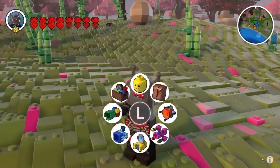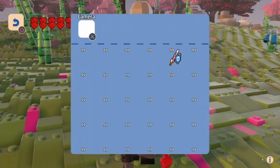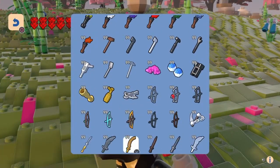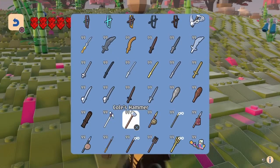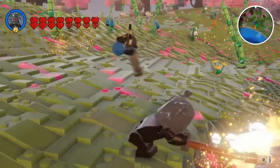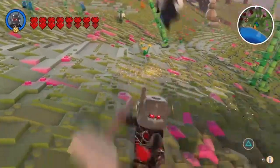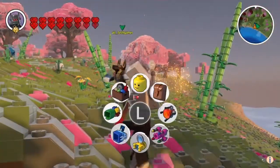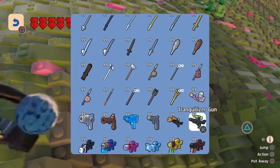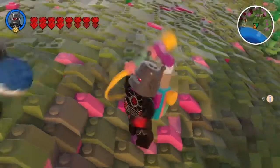Let's see what weapons do we have. We got 99 of everything, that's so cool! Whoa, what is this thing, this is so freaking awesome! What else do we got? There's another hammer, and this egg blaster!